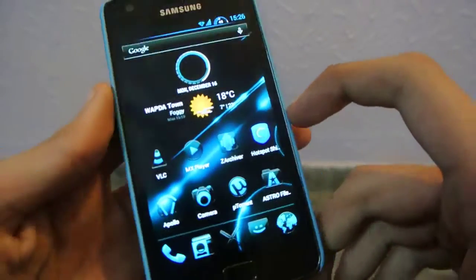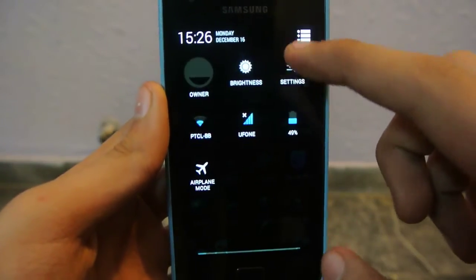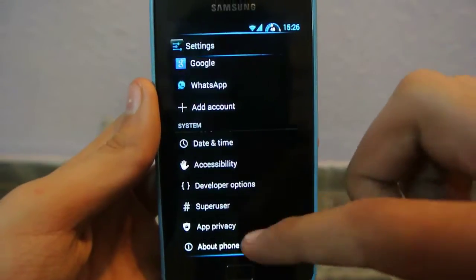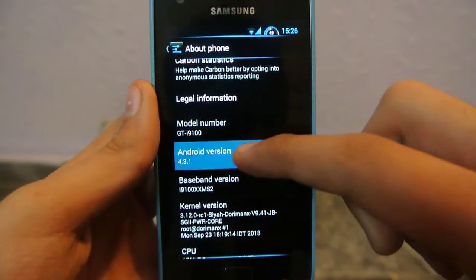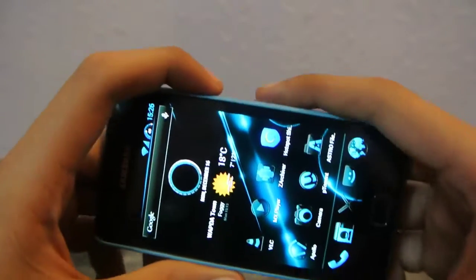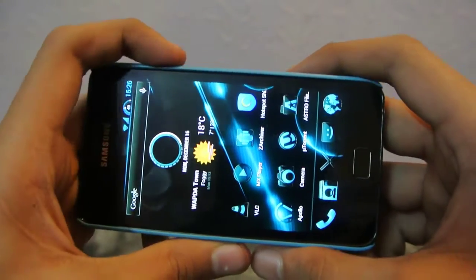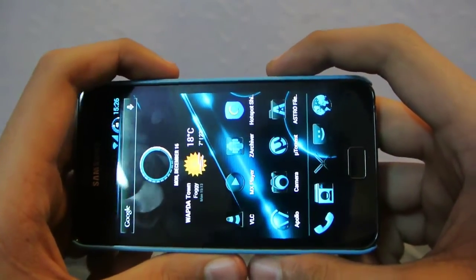Yeah, this is the performance of the Galaxy S2 on Android 4.3.1 Carbon ROM. You can check out my review on my channel, and I will also be putting the link in the description. The frame rate is about 25 frames per second to 15 frames per second, and sometimes it may hit 30.